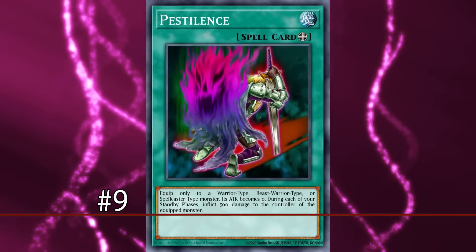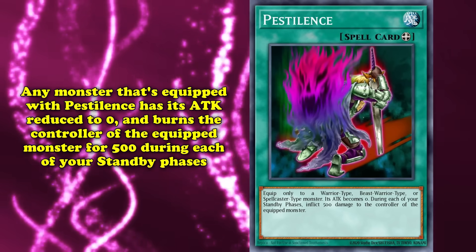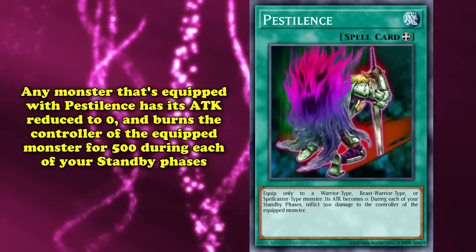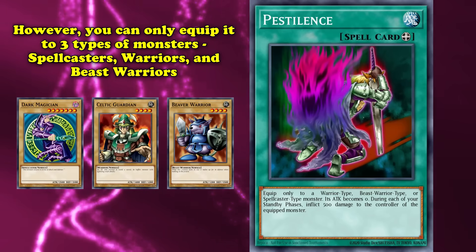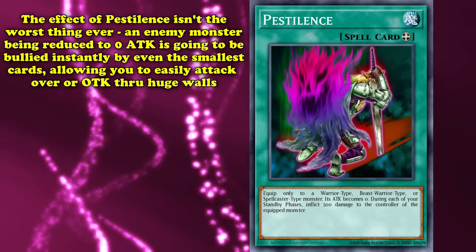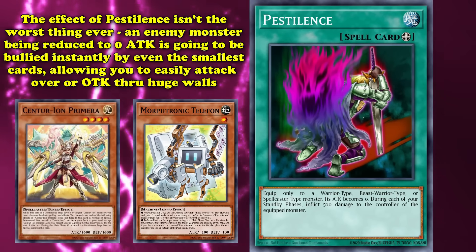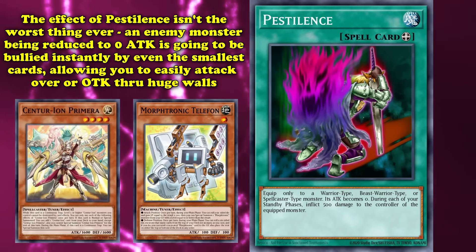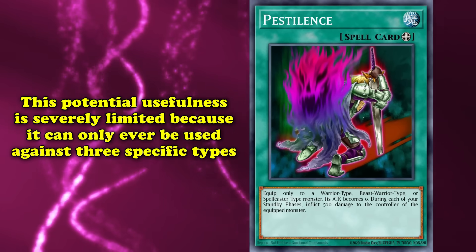In the number 9 spot is Pestilence, an equip spell that you can equip onto an opponent's monster in order to weaken them. Any monster equipped with Pestilence has its attack reduced to 0, and will even burn the controller of the equipped monster by 500 points during each of your standby phases. However, you can only equip Pestilence to one of three types of monsters: spellcasters, warriors, and beast-warriors. The actual effect of Pestilence isn't the worst thing in the world — an opponent's monster's attack being reduced to 0 is going to be immediately threatened by even the smallest of beatstick, allowing you to easily attack over or even OTK through an opponent's boss monster, but this potential usefulness is severely limited because it can only ever be used against three specific types.